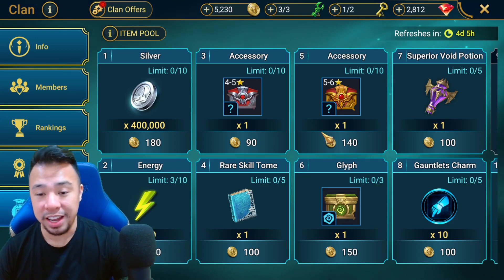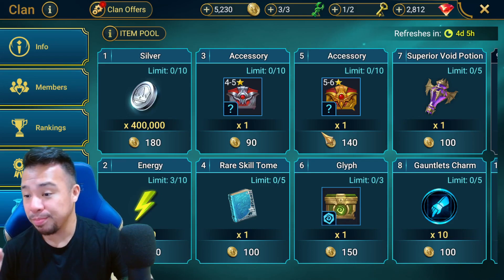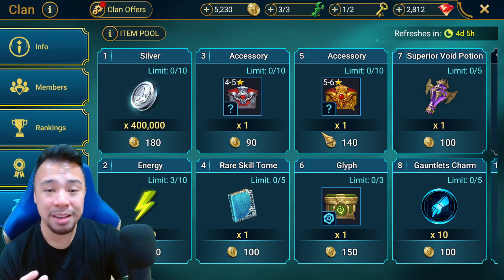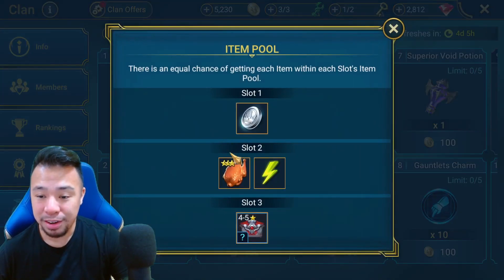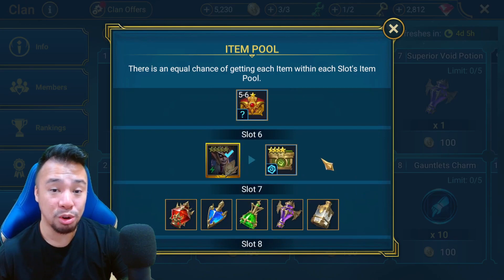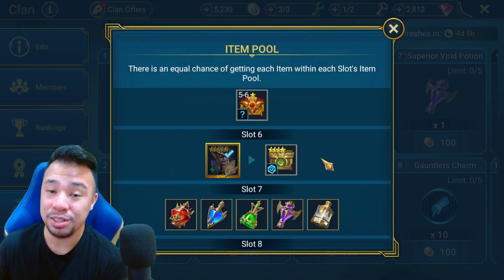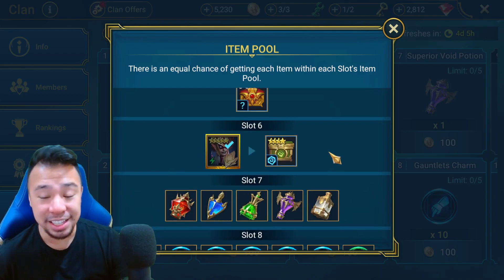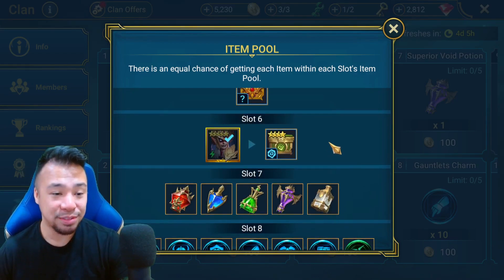We're also getting a new fragment on top of the Yanika fragments we have now. Don't worry — Yanika will not go away in the clan shop, just in case you still haven't gotten her yet. But we will get Yakarl as the new void legendary fragment in the clan shop.